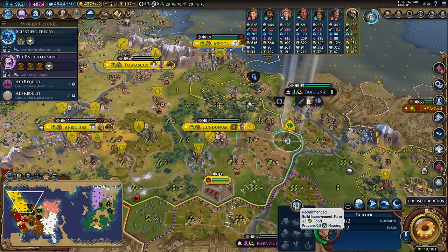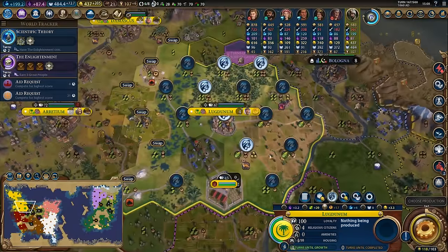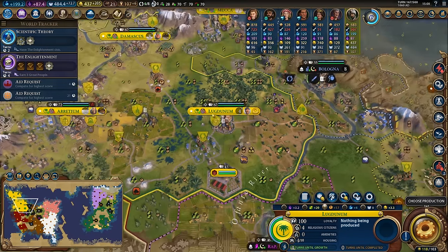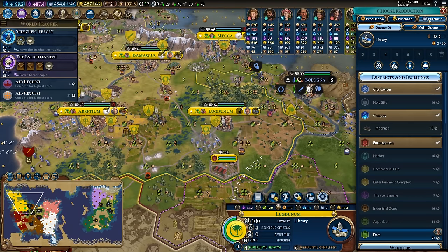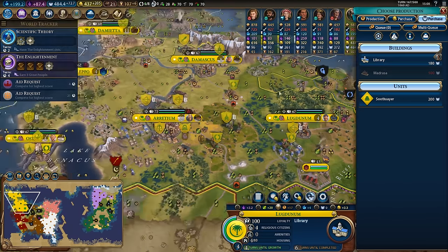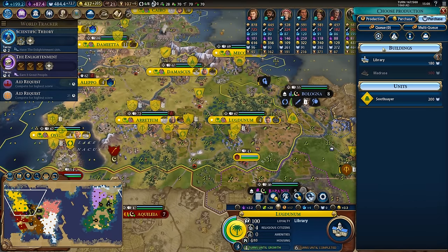Shrine in Halab - go for temple. We just finished the campus in Lugdunum and we also built a couple of farms to give the city more housing, up to 10 housing now which is really great. We can get to work on the library and eventually the madrasa, although I could go ahead and faith purchase if I choose. The library is cheap enough that I would want to faith purchase the madrasa because that's a little bit more expensive.